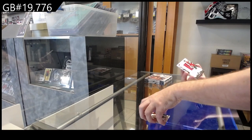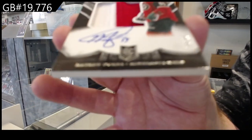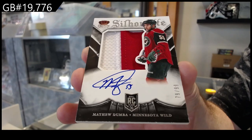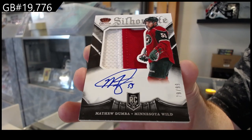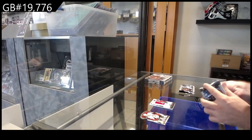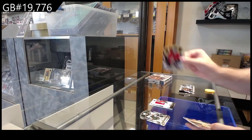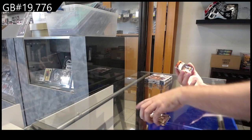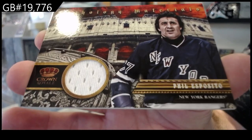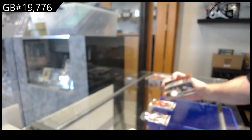A 99 Silhouette Prime Rookie Auto of Matthew Dumba for the Wild — ninety-nine! Please hit McKinnon, yeah, I agree, that'd be amazing. Four ninety-nine Paggio rookie and a Mythology Materials of Esposito for the Rangers. Esposito!